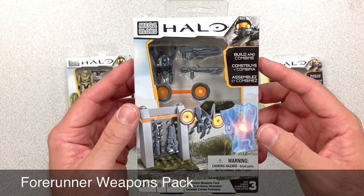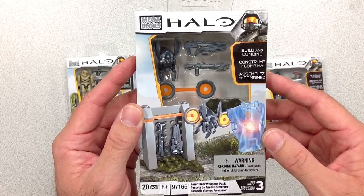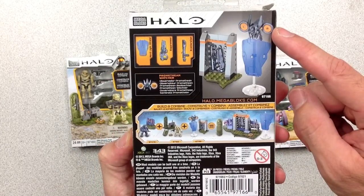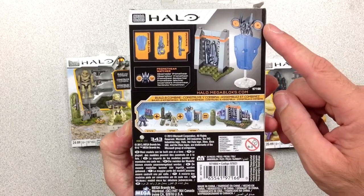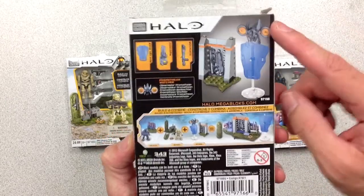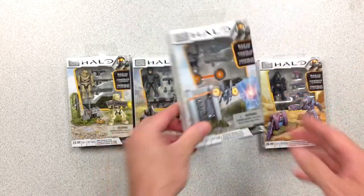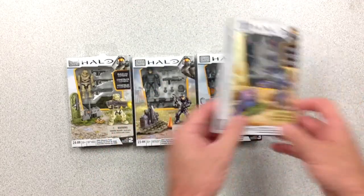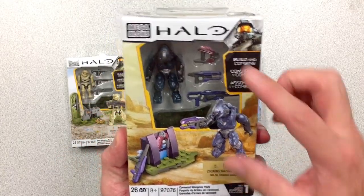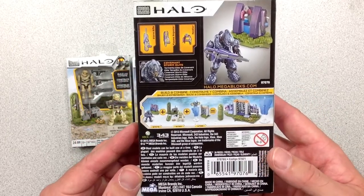I like this Forerunner. Got a Watcher there in the back. These Watchers are really good in the video game if you've played Halo 4. The Watchers protect the Prometheans — so that's a Promethean Watcher. And finally out of these individual packs, I have a Covenant Storm Elite from the Covenant Weapons Pack, with nice individually painted weapons.